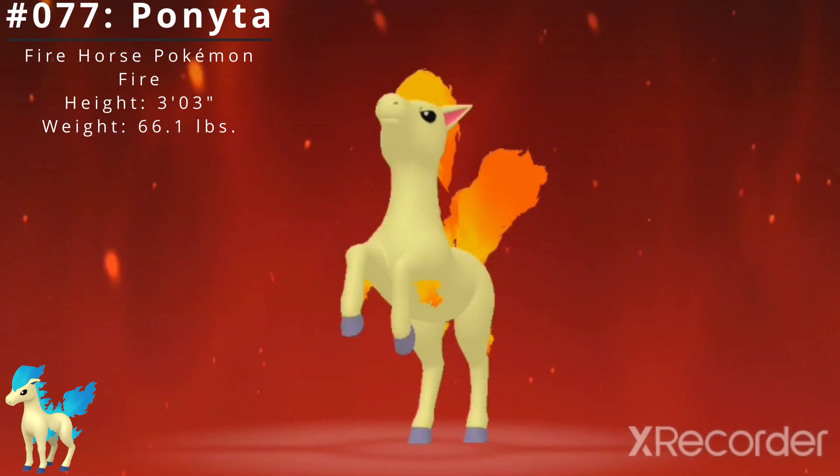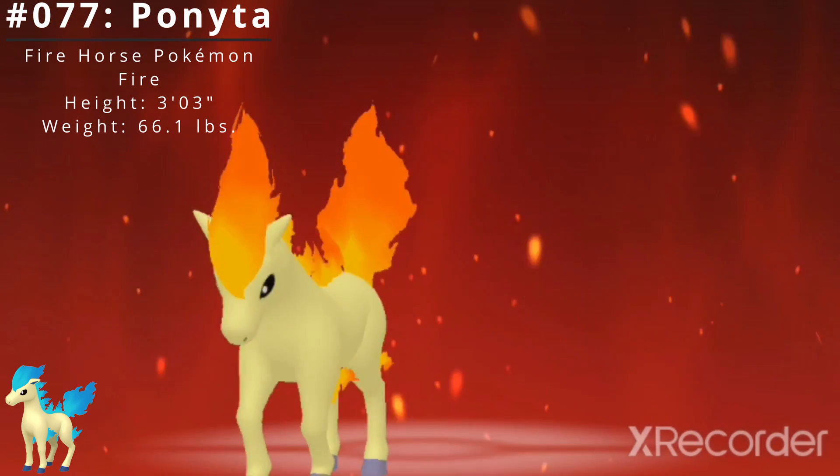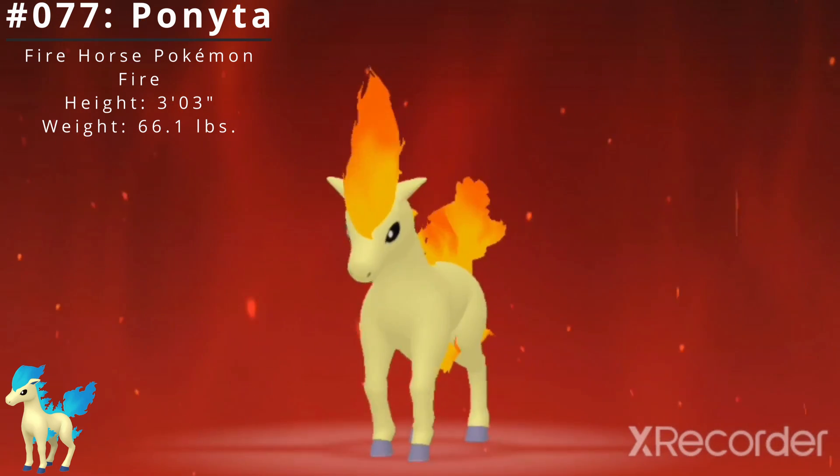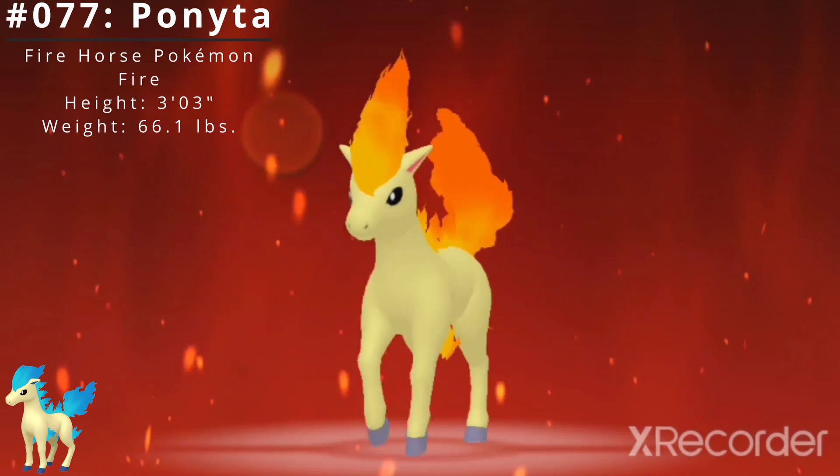Pokédex number 77, Ponyta, the Fire Horse Pokémon. Ponyta is a Fire-type Pokémon introduced in the Generation 1 Pokémon games Red and Green.